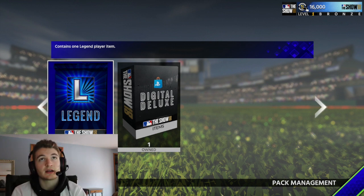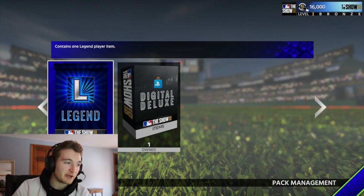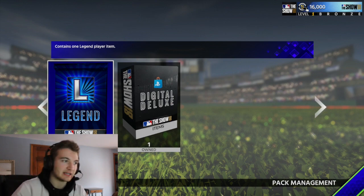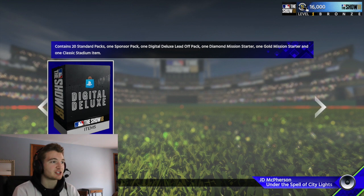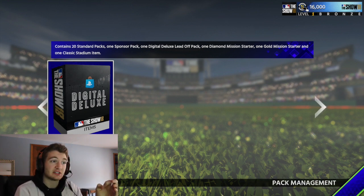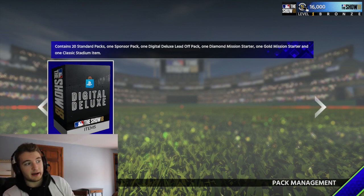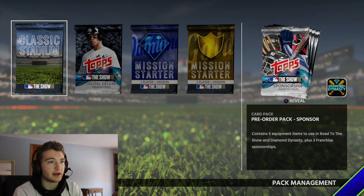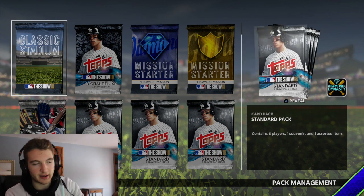My mic was out of battery and wasn't working so I had to put in a new battery and lost all that audio. Luckily I hadn't opened the legend item yet — I actually checked the microphone before continuing. Let's open up this legend pack and see what we get. We got the super average Eddie Murray card from the last show. Now we've got 20 standard packs, one sponsor pack, one digital deluxe pack, one diamond mission starter, one gold mission starter, and one classic stadium. That's a lot for one package.